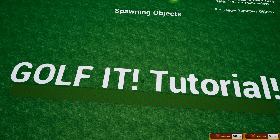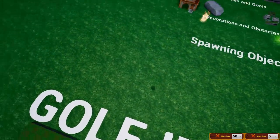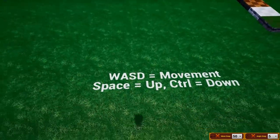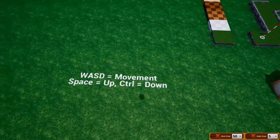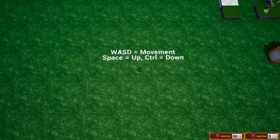Alright guys, due to popular demand, I have decided to make a Golf It tutorial. So let's get started. First we should know is basic movement — just using WASD with Control to go down and Space to go up. Pretty basic stuff.